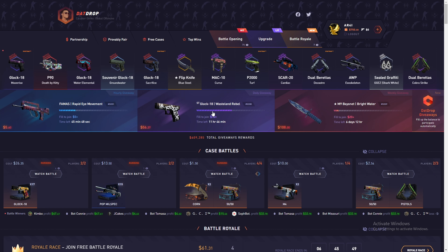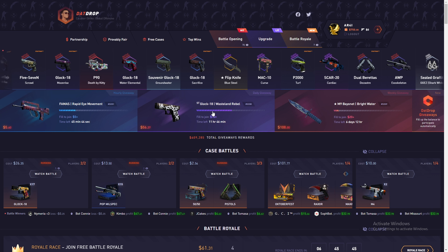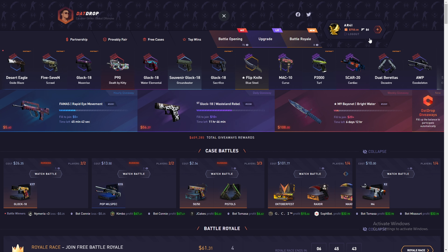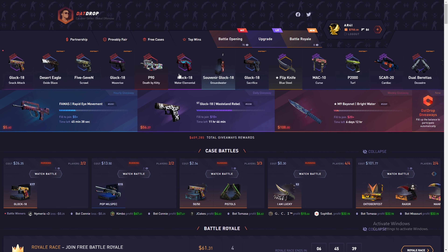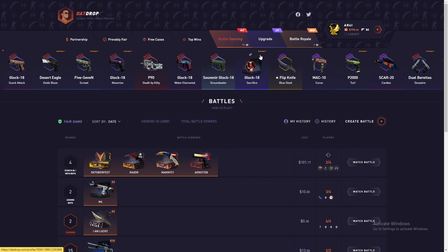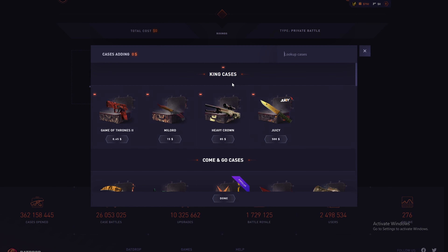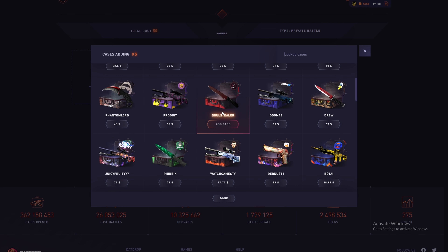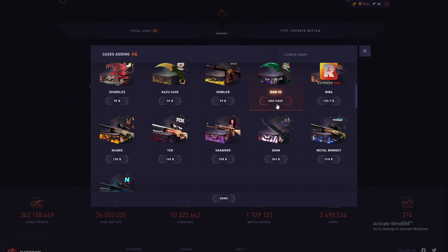Hello, good day everyone! We are getting back to drop.com. After the last huge profit, we got $750 in our balance. Let's see how much we're gonna get today. We will start with the normal bottles today and see which bottle gives us a nice profit.